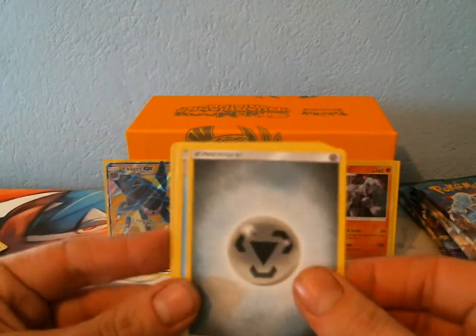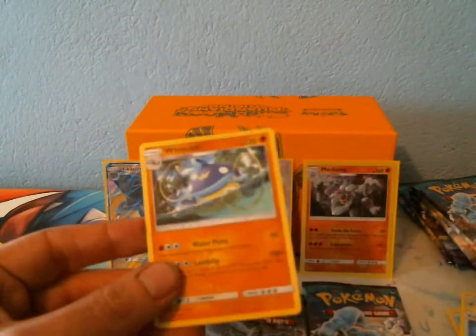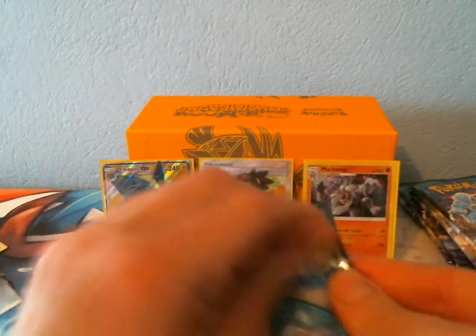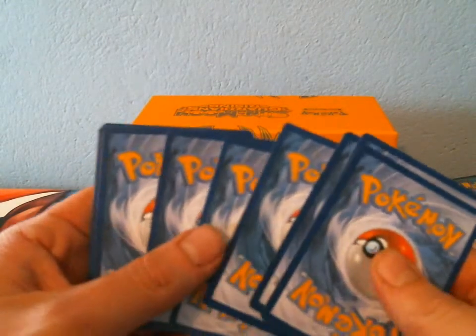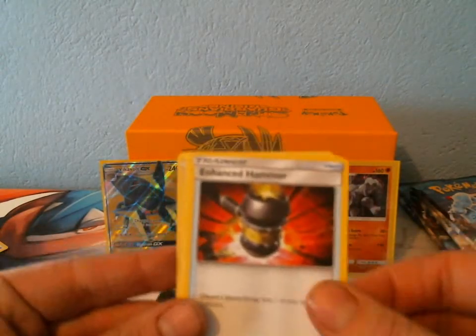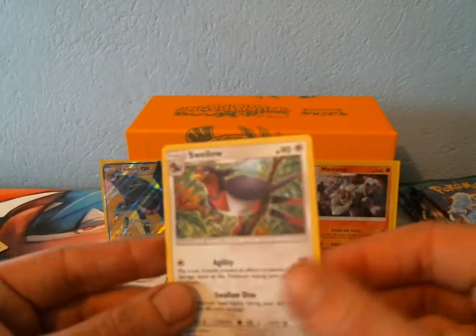We got a Metal Energy, Vanillish, Aqua Patch, Energy Lotto, Reverse is a Fletchling, and a Rare Wishiwashi. I've still got three packs left. I hope the other box is as good as this one. Lightning Energy, Enhanced Hammer, Aqua Patch, Marowak, Reverse Stufful, and a Rare Swellow.